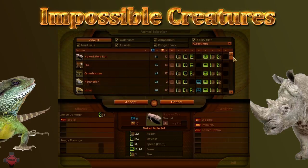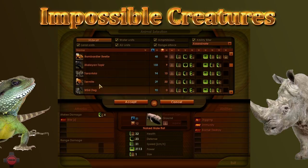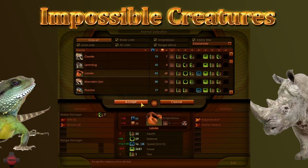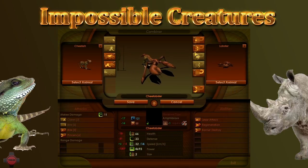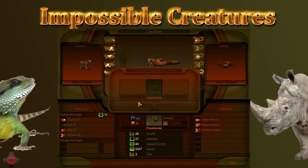I feel like we need another level two creature. Cheetah — always good to have some fast movement, might make a quick rushing creature. What's powerful to cross it with? Some solid damage: 44 speed, level two, 14 damage. He's got barrier destroy and leap attack — he's going to wreck any base to start with. That is powerful — the Cheetobster.